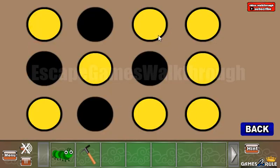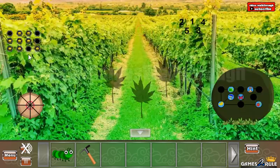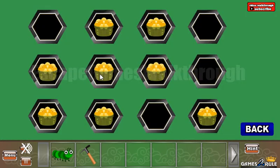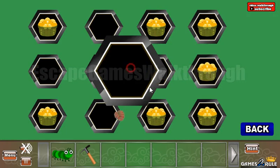Now let's look at this pattern of yellow dots, and this pattern we are to use here. Let's rearrange these cells. We've got the leaf.